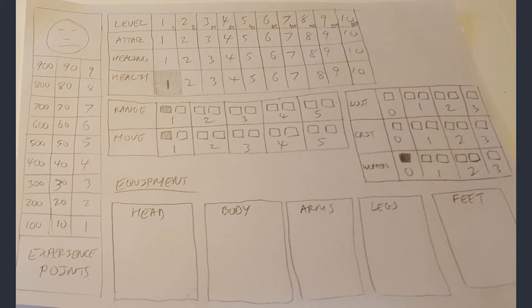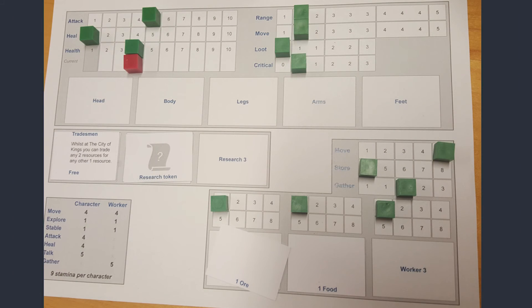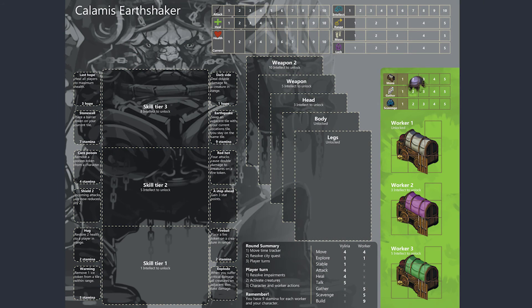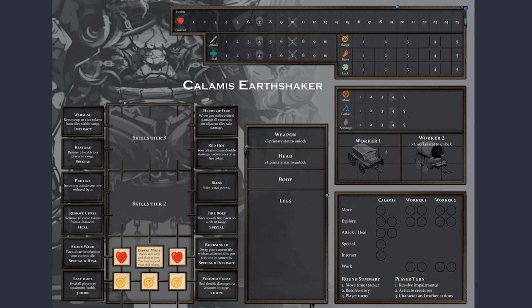Every time you play the game you're going to have such a different experience — there's so much customization. Each character has 12 different skills, so not only are you going to have different experiences with your one hero, but as you try the different characters you're going to get more and more combinations. We've been working on this for a long time and have had so many iterations, and you can see on screen just some of the journey that we've been on.